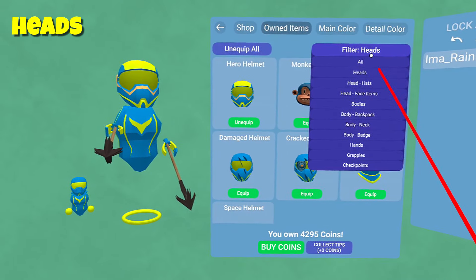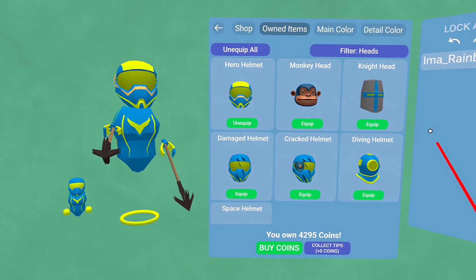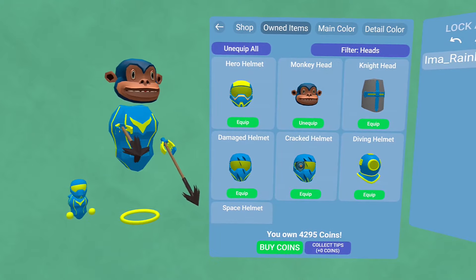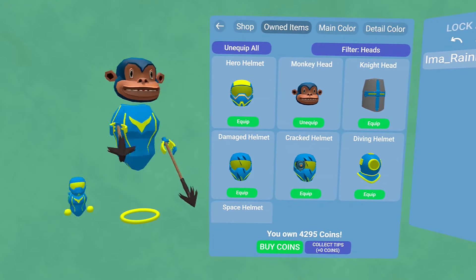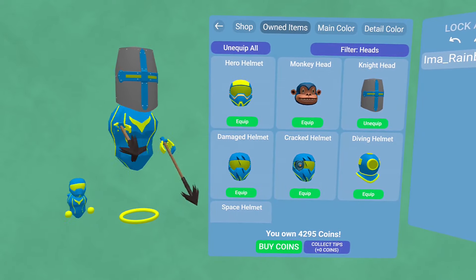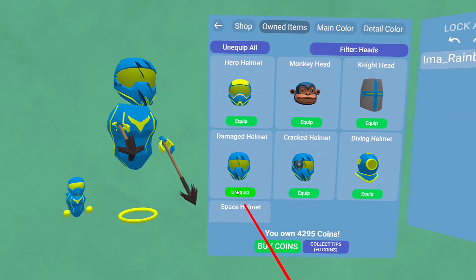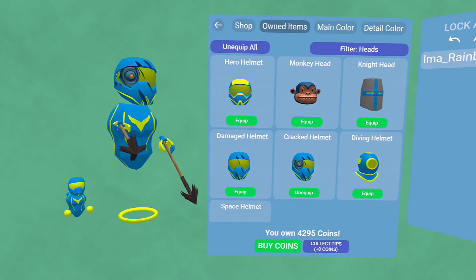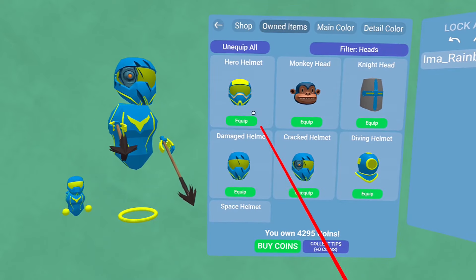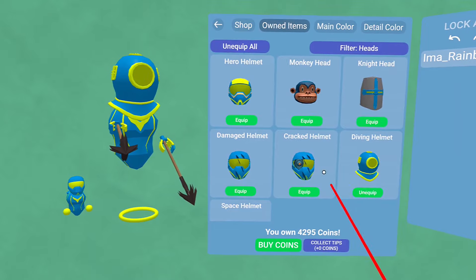We're going to filter by heads to start with and take a look at those. There's the monkey head — you can spin the avatar around by just pointing at them, so you get a 3D view. The night helmet is huge, enormous. Damaged helmet with just some scratches on it. The cracked helmet has a Terminator vibe going on — I like that one. Diving helmet, been around for a while. Same thing with the space helmet.